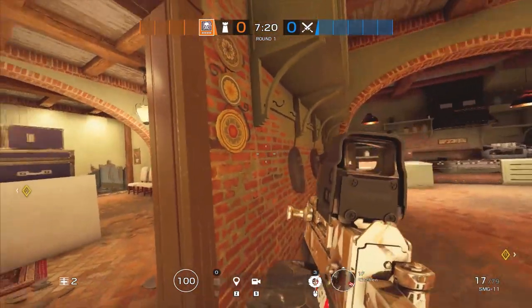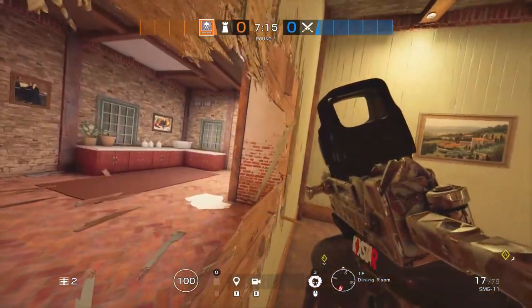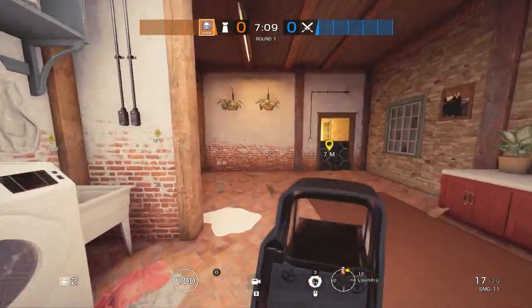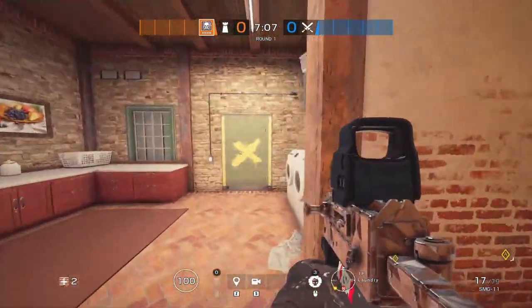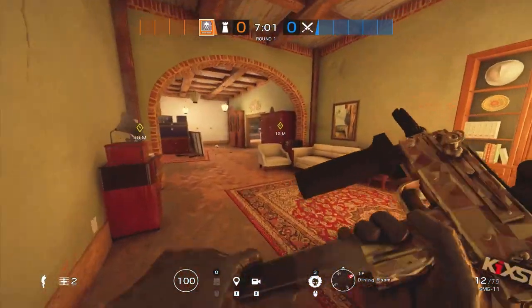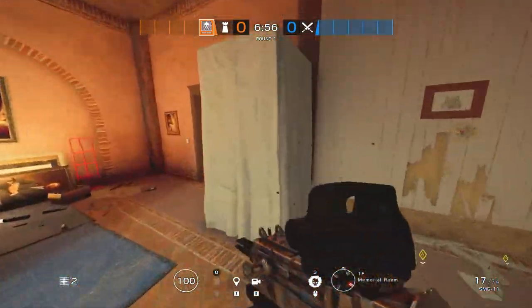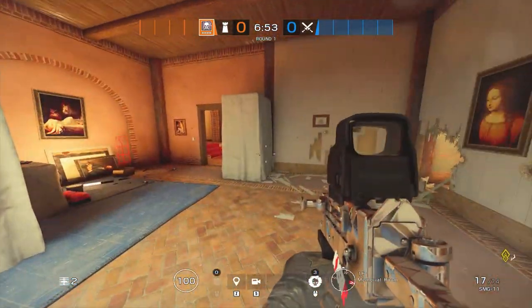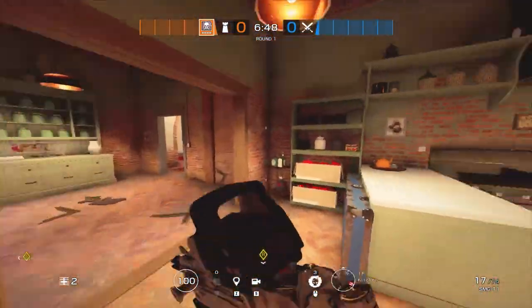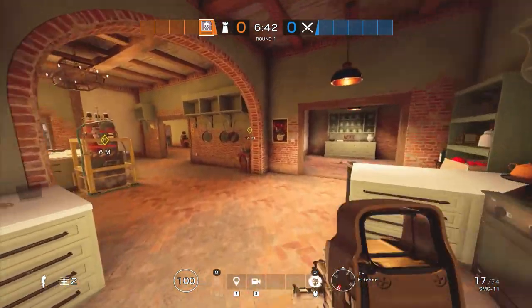Next up is Jaeger. With Jaeger, I like to put an ADS here because it catches people who play Ash — they see the shield and think 'let me Ash it,' but the Jaeger ADS will catch the Ash breaching rounds. It's not easy for them to come in and kill it because Smoke is sitting right there. I also like to give an ADS for Mute so he has more time in case someone tries to frag him. For the last ADS, I'd put it somewhere in this vicinity because Echo or Maestro is going to be playing in that back corner, so helping them out is always useful.